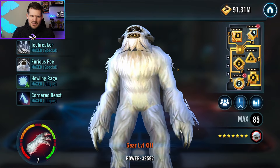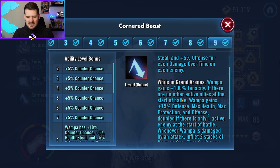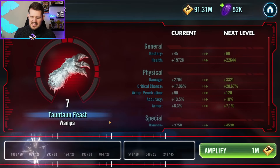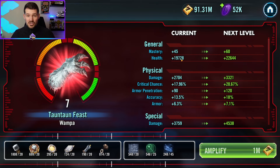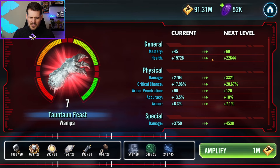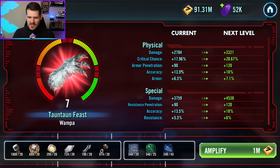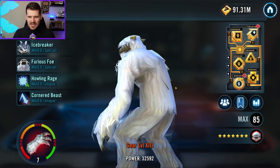Last but not least is Wampa, required at Relic 3 for Jedi Luke but really great at Relic 7. Similar to Hondo, he's a very stat-driven character, especially in GAC. He gets huge percent bonuses based on defense, max health, max protection, and offense, so every bit of stat gained through higher relic levels compounds further. His health becomes bonus protection, his damage and armor penetration scale up nicely together, making Relic 7 a strong investment.